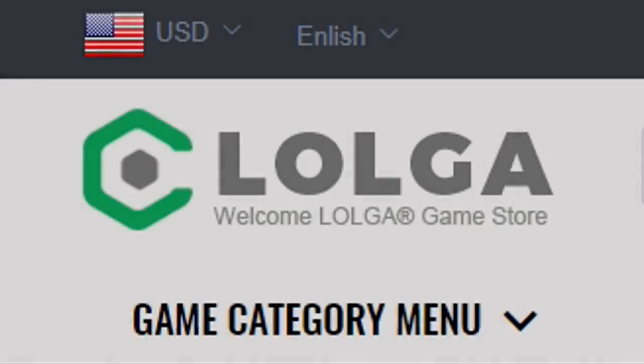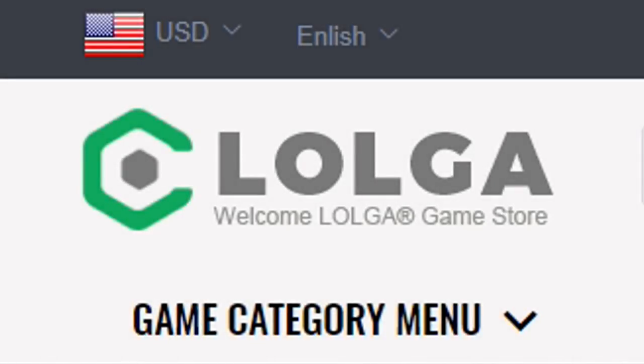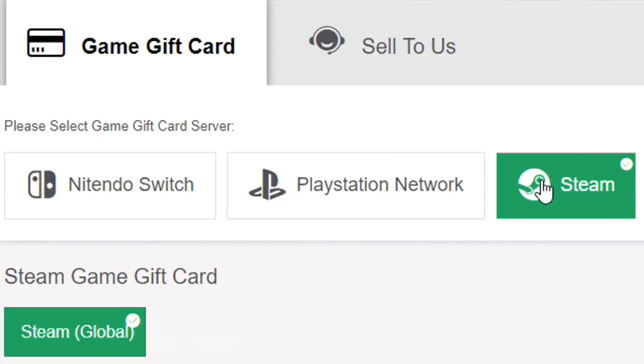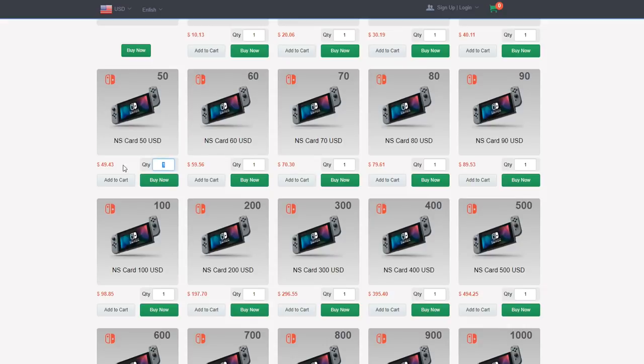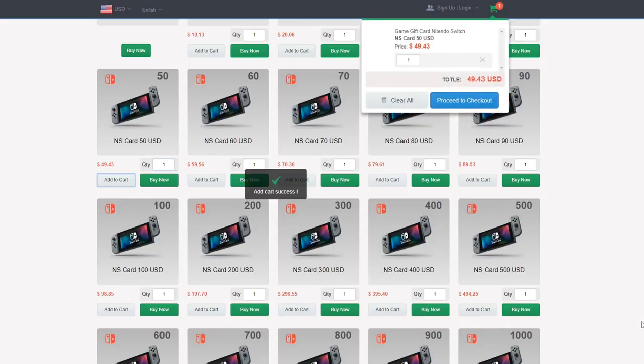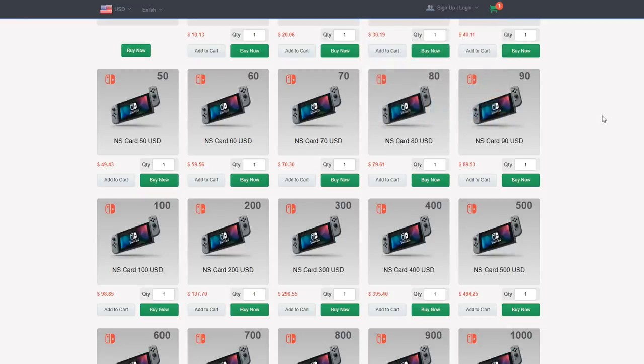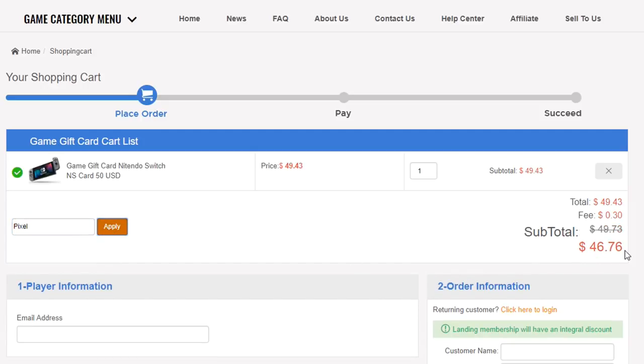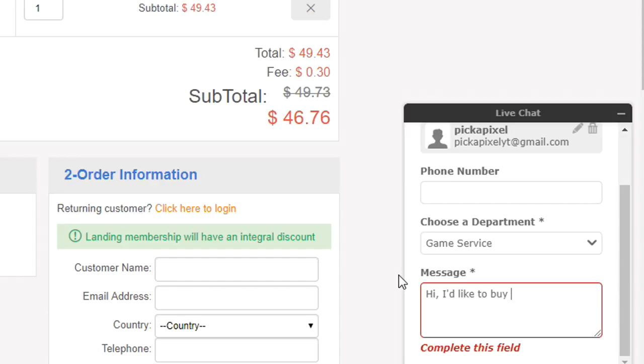You guys need to go and check out the sponsors of this video — lolger.com. They sell gift cards for cheaper than they actually are if you use my discount code PIXEL at checkout for 6% off. Say you want a $50 gift card, go to the checkout, use my code, and you can get it for cheaper than $50. If you want to buy V-Bucks on Fortnite, keys on Rocket League, or much more, you can go and do that using the link in the description.